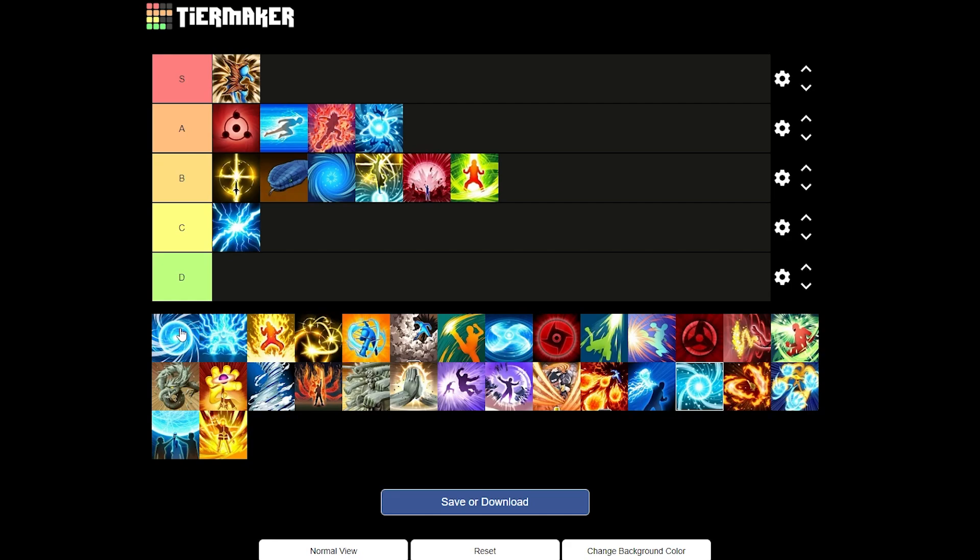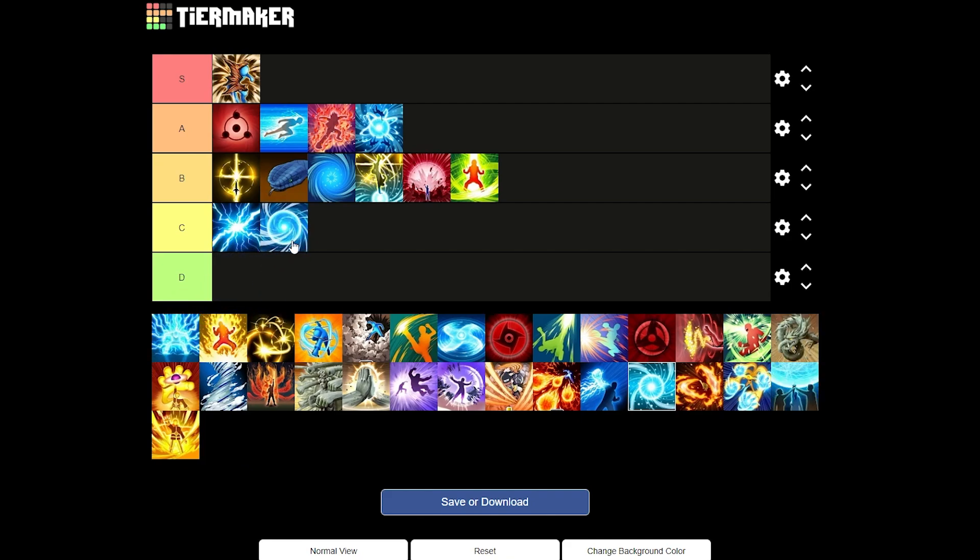Next up we have Giant Rasengan. In my opinion it's pretty rough, but you can make it work. It's very hard to land — you need to set it up right. I recommend using it in base battle or flag. I've been using the combo with Strange Taste and then the Giant Rasengan to deal damage, and it works really well since enemies are just sitting there. When it lands it does a lot of damage, but I'll give it a good C tier.